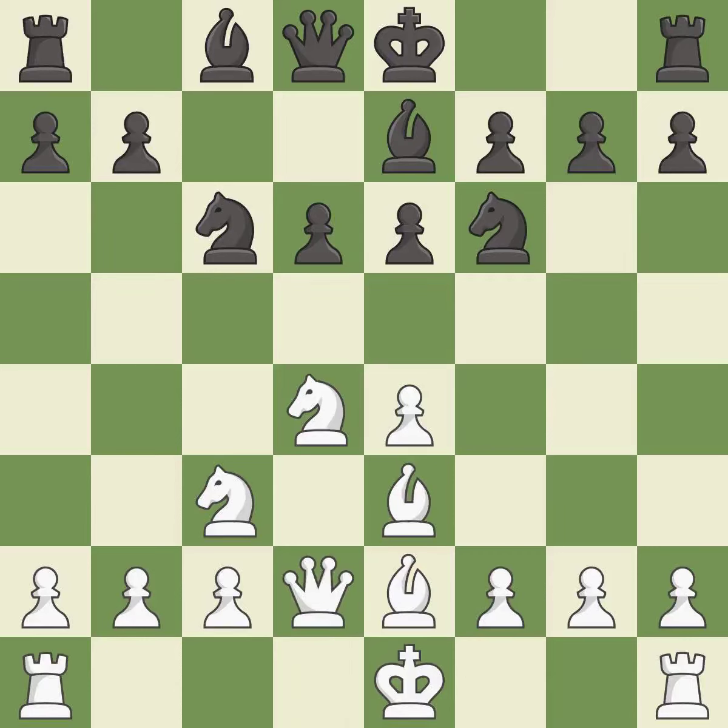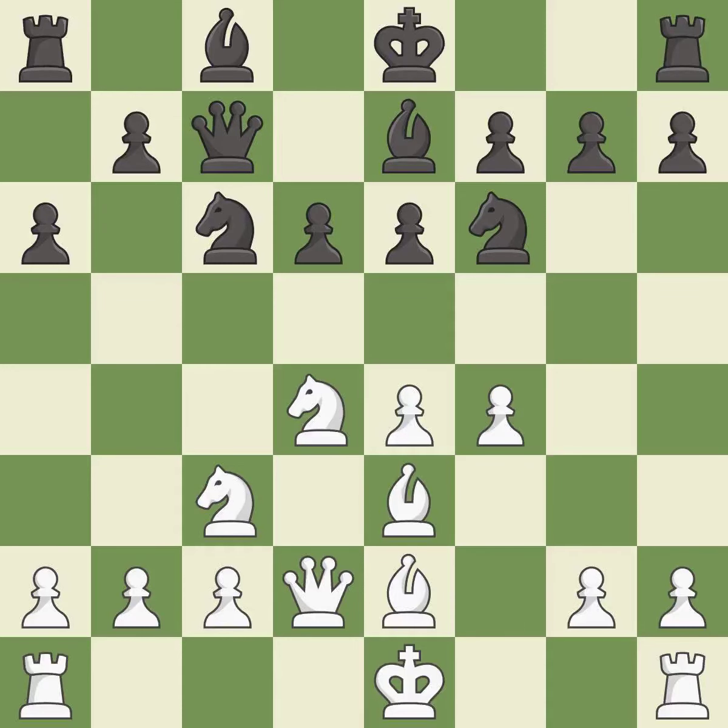The queen is activated by developing it off of its starting square. This is the last book move.